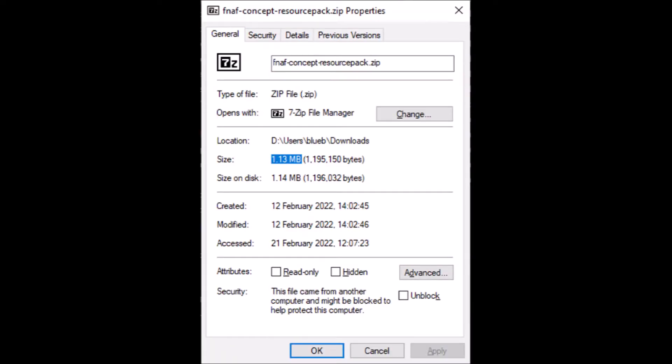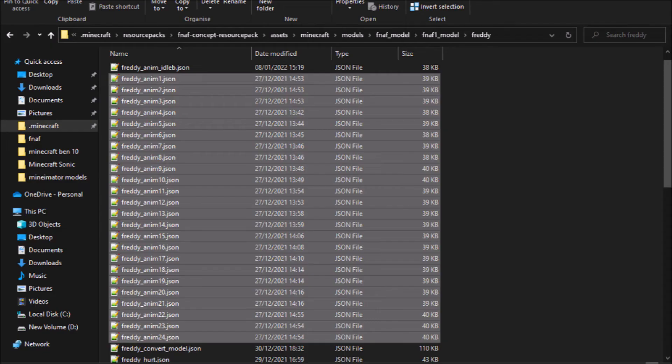That's all the contents of the datapack, so now I'll start to analyse parts of it. You may notice that the resource pack is very large, or at least larger than you'd expect. This is because every frame of every animation is still in there. Since they're not loaded in by any JSON file, they do not actually lag the game in any way — they just affect the size of the resource pack.